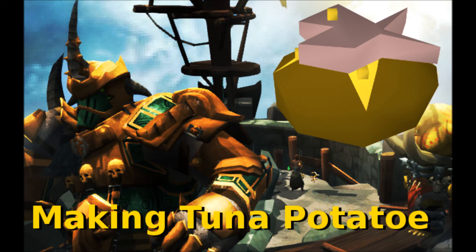Next on the list is Cooking Tuna Potatoes. Again coming in just over 1 million GP an hour, this money-making method requires level 68 Cooking. In order to make tuna potatoes, a player must buy equal parts of tuna, corn, and potatoes with butter. Withdraw 14 of each and use them on each other — with special attention taken not to accidentally eat it — and you'll make tuna potatoes.